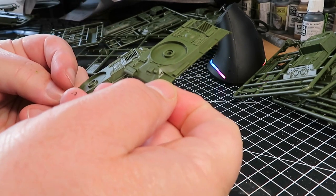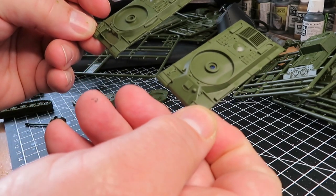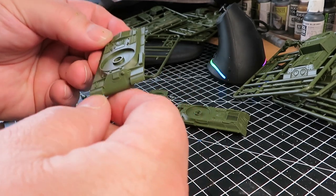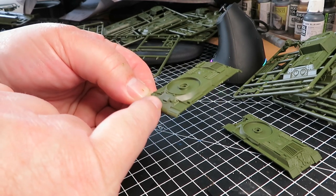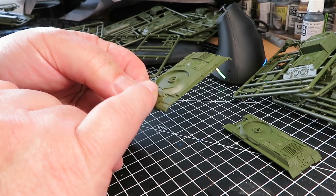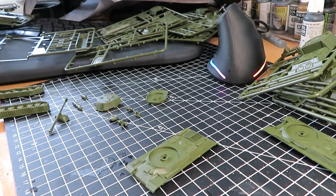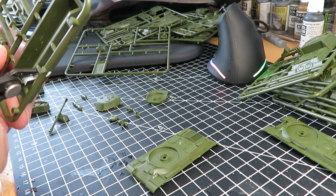I've taken all the bits off the sprue. Interestingly, the guide doesn't really explain the difference between the two hull options. What I hadn't realized is you can do an IS-85 or an IS-2, so I'm assuming one of these is the IS-85 and one is the IS-2. There's no clear notation on the sprue or hull about which is which - it's only because I used to play World of Tanks that I recognize the IS-2's frontal hull. I've got my trusty Revell contact glue and the instructions.